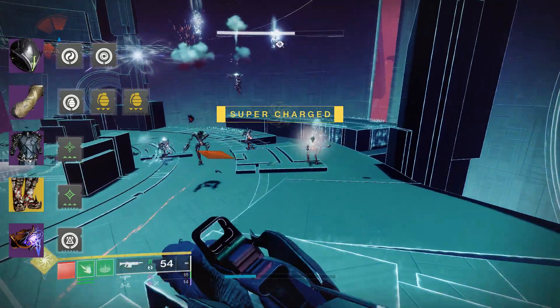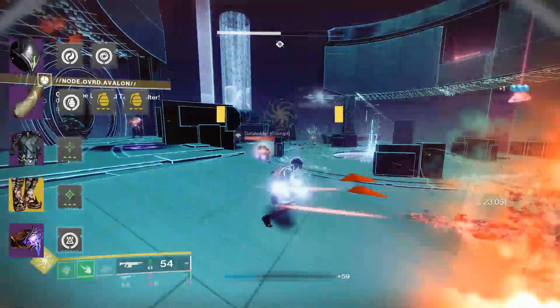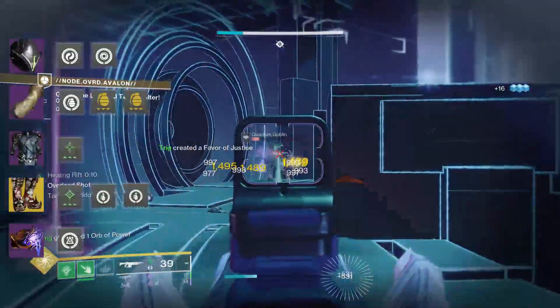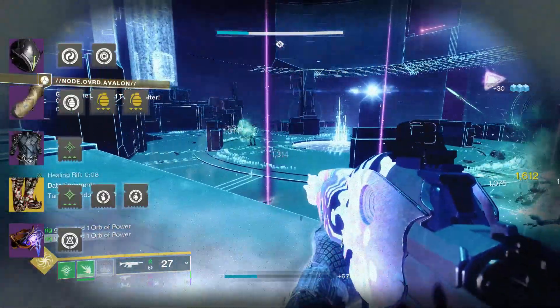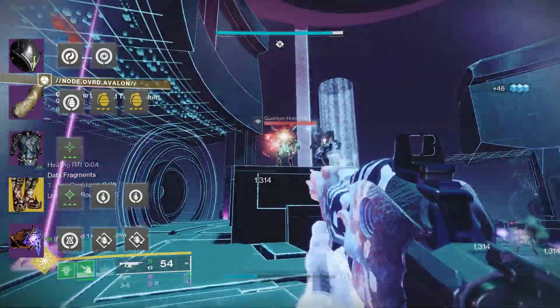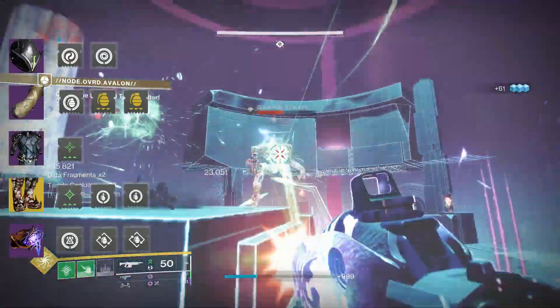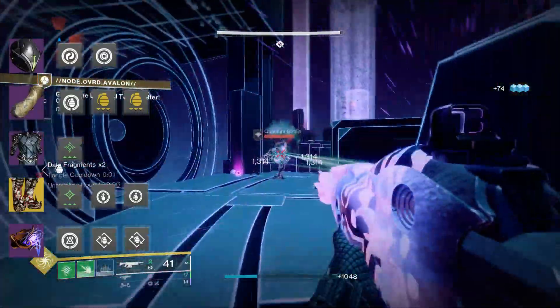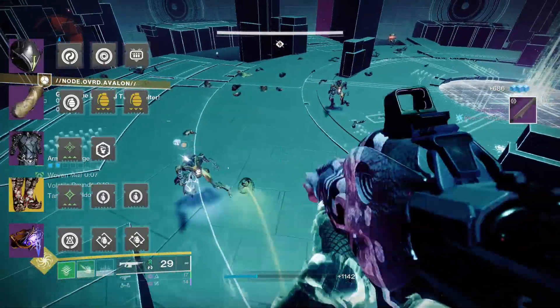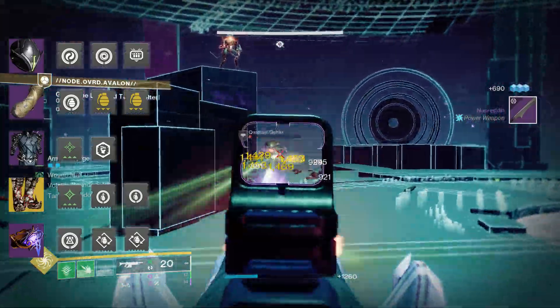The next set of mods all contribute to ability uptime. These being two copies of Innervation, meaning whenever you grab an orb of power you'll be granted 13% of your grenade energy back with every single orb. Then we have two copies of Bomber, which grant an additional 25% of grenade energy whenever you place your rift. Our final mod is Heavy Ammo Finder, just to keep our Leviathan's Breath stocked up on arrows for DPS time.